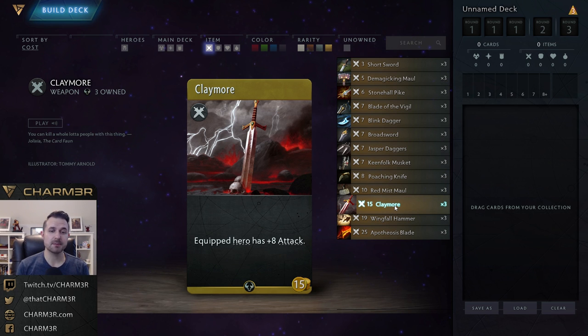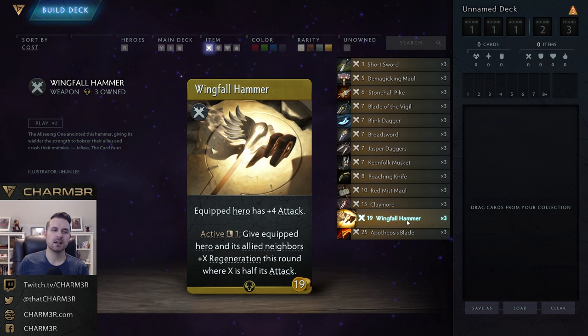Taking a big jump from ten gold to fifteen gold, we have Claymore — a flat plus eight attack on the equipped hero. Not a lot to say here: if you've got a bunch of gold and this is in the secret shop and you just want attack, buy it. It's right up there with Broadsword — useful if your item shop has nothing better — but you're not throwing this into your constructed item deck because there's no utility and no extra value.